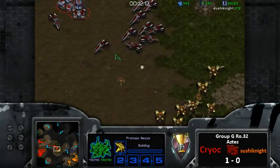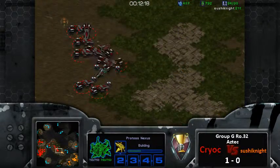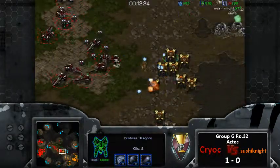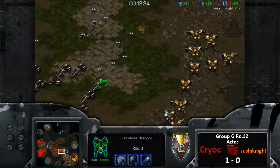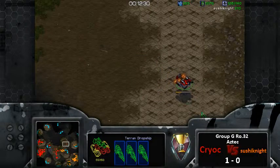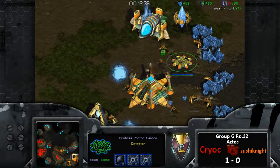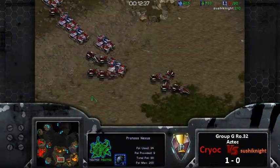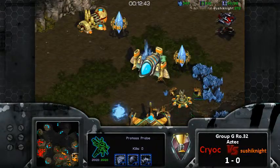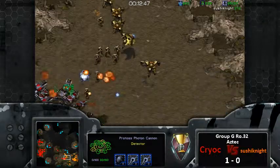This is a map-specific build order you may want to replicate if you're watching to get better or if you're on Aztec in a tournament. If you're Terran it can even work against Zerg or gate - you could always put down tanks here. Looking back at the game, there's another drop coming into the main base. Cryoc loves these drops. They're finally putting down cannons, but cannons aren't even the greatest option because tanks can siege them - though for vultures, yes, you can rack up a lot of kills quickly.